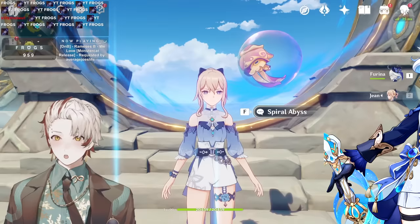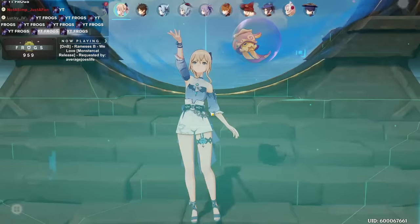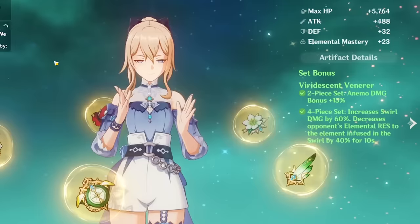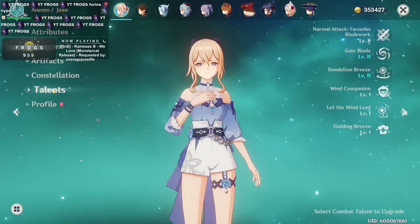Note that this is not an exhaustive Jean guide — this will only cover Jean when it comes to using her with Furina. If you want a full guide on Furina by the way, it is already on YouTube. First off, let's see how my Jean is built. My current Jean is probably not a build you would usually expect. It's a Favonius R5 at level 90, she's on four-piece Viridescent Venerer. Constellations do not matter — this build works whether it's C0 or C6, totally fine.